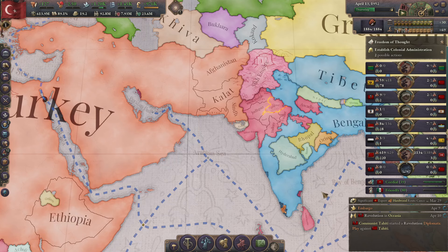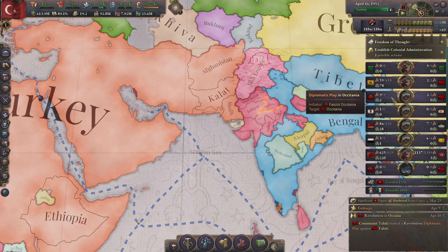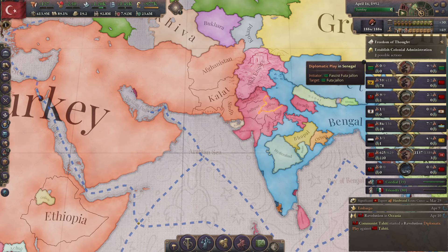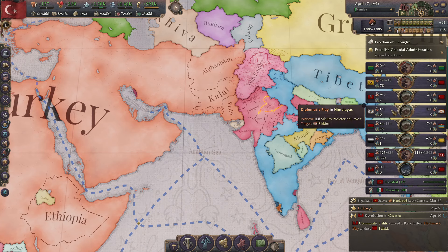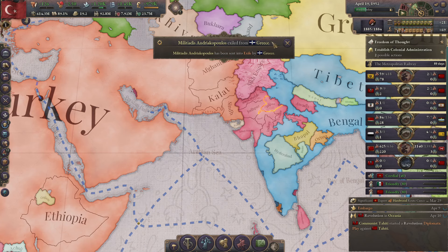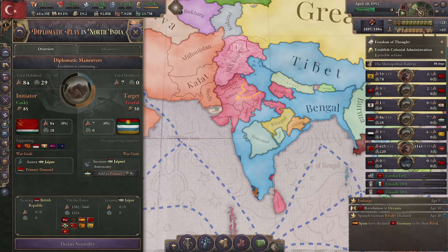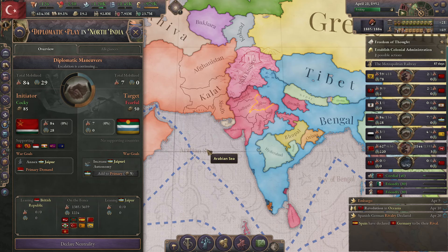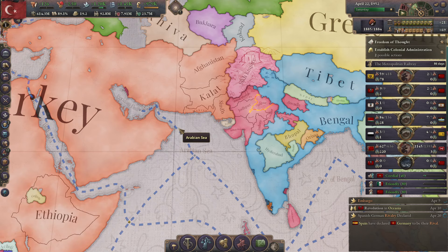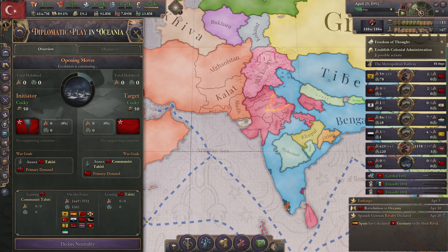Revolution in Oceania — Communist Tahiti. Let me take a look at these many and various diplomatic plays that are happening. There's the fascist revolt in Occitania, Russia trying to take over Occitania, Fudojanao having a fascist uprising, Sikkim is having a proletarian revolt, British Republic is going after and trying to annex Jaipur — maybe I'll just need to take some of that territory from Britain once they've finished annexing everything. There's a proletarian revolt in Senegal, the whole business in Morocco, and the communist revolt in Tiki.